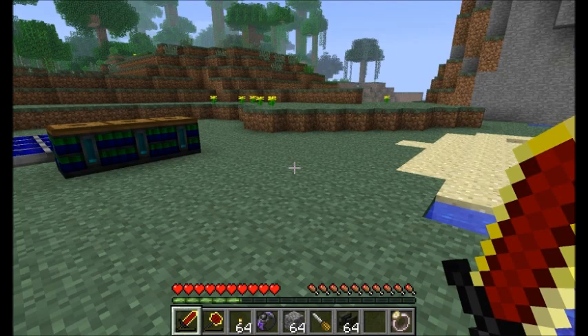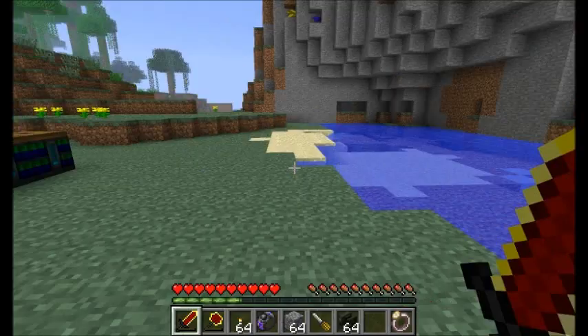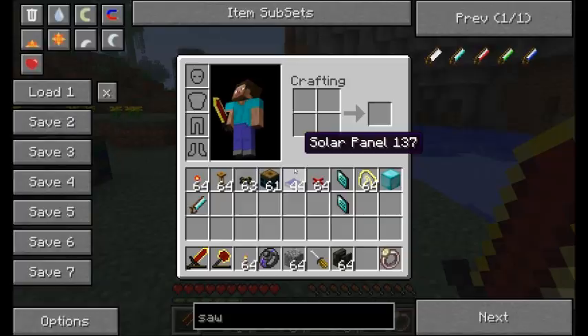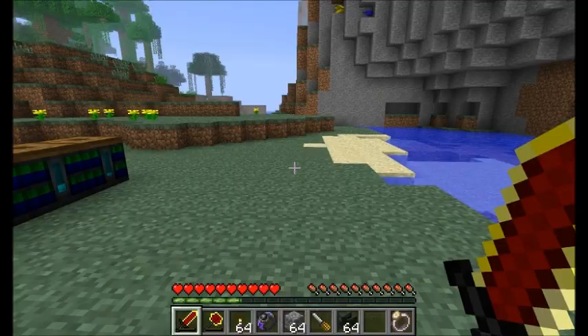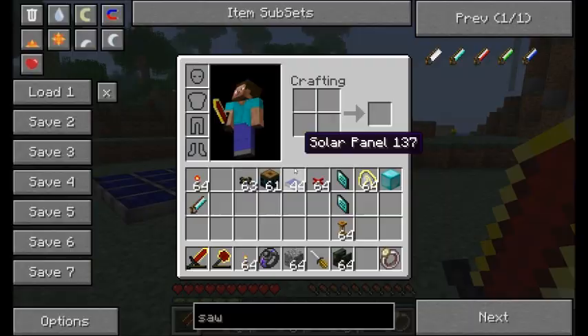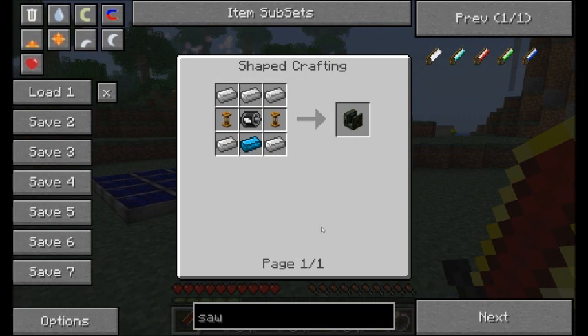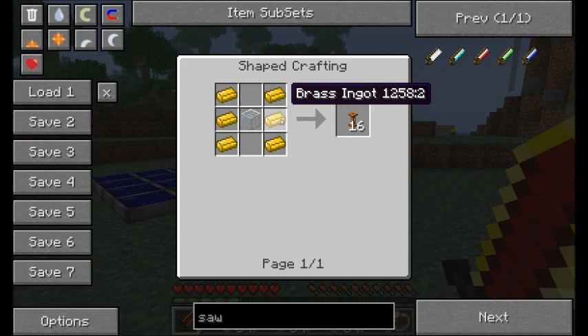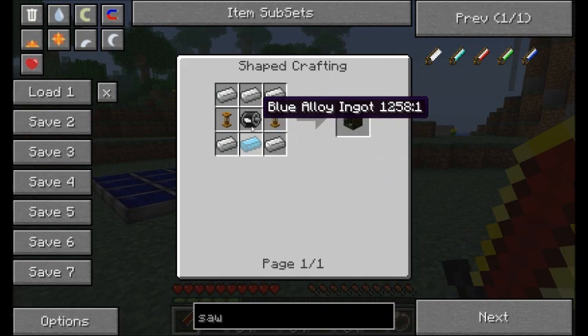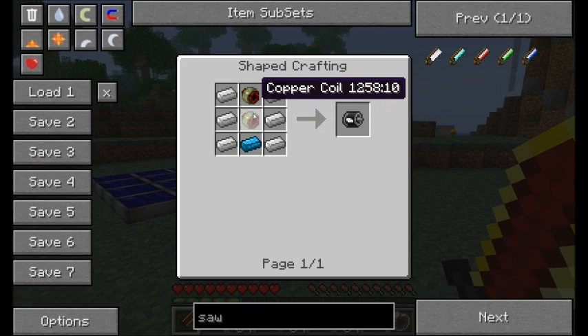I'm going to start off with one of the biggest things she's added to Red Power at the moment: the pump system along with fluid pipes. This is a way of transporting liquids around in Red Power, and it's very different from what you might have been used to. The recipe for the pump requires a blue electric motor. You'll also need fluid pipes, which are simply brass ingots with some glass. The pump's blue electric motor requires copper coils, iron, and blue alloy ingots, along with some fine copper wire for the copper coils.